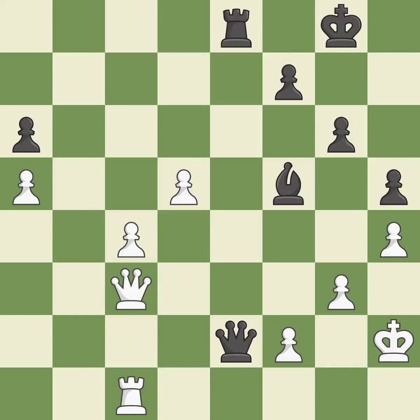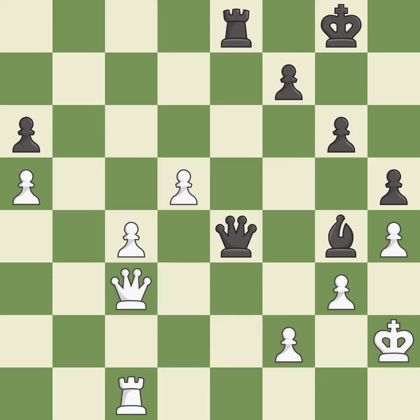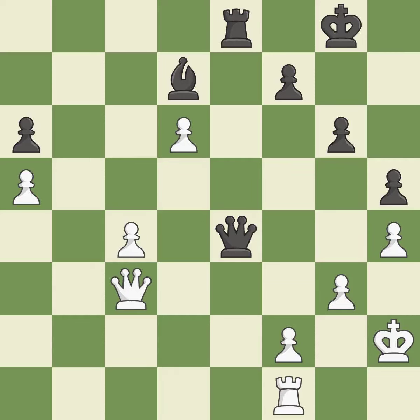This threatens to force eventual checkmate — it is excellent. This defends the attacked pawn; it is best. This is not the right idea — it is an inaccuracy. This is not the best — it is an inaccuracy. There were worse moves, but also something much better — it is an inaccuracy. This threatens to push a passed pawn towards promotion — it is an inaccuracy. This moves the bishop to a better location, allowing it to control more squares; it is best. One of the best moves — it is excellent. This moves the bishop to a more active square, making it gain scope, and threatens to play checkmate — it is excellent.